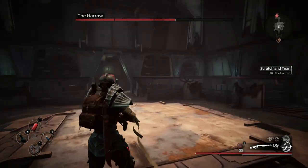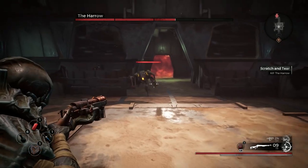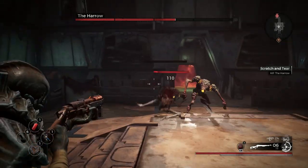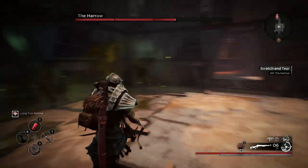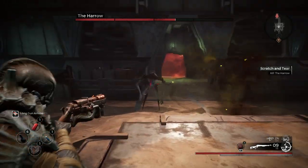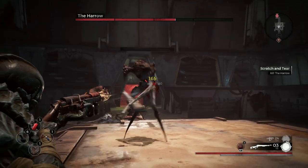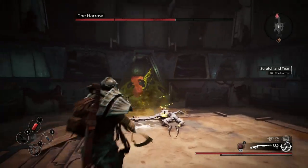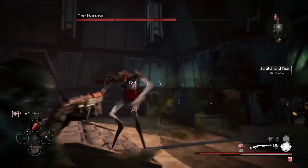Once he's disappeared, move into the center of the stage and keep the two open passageways in your field of view. At this point, waves of crawlers will try to swarm you. Deal with the smaller, quicker ones first, then go on to the radioactive ones. If you get a chance to pick up the ammo they drop, it's going to come in useful in the rest of the fight.